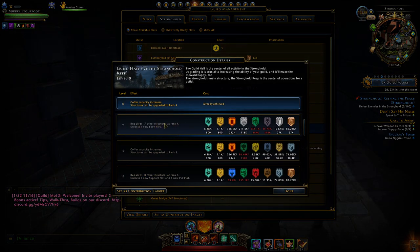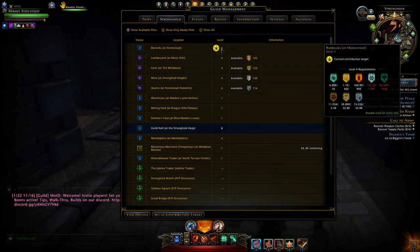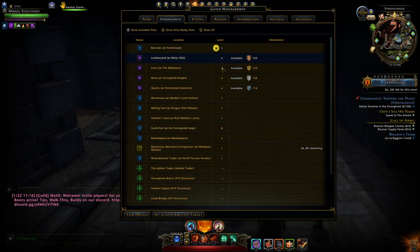You have to have 7 other structures at rank 4. We have 1, 2, 3, 4, 5, 6 — and the guild hall counts as 7.